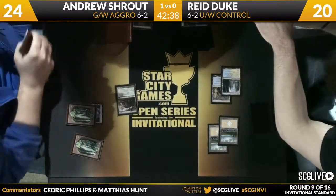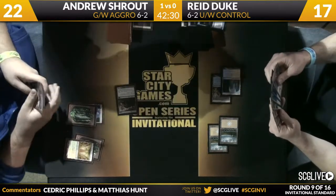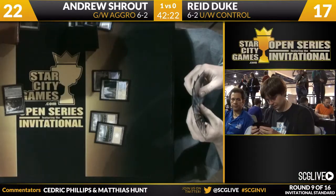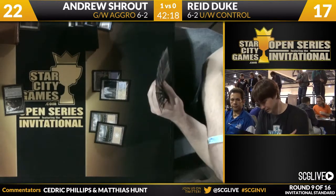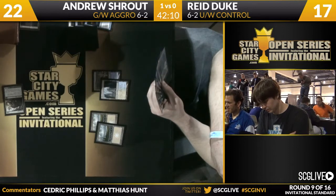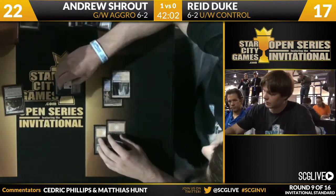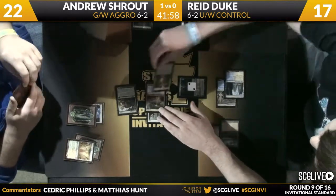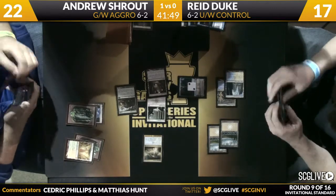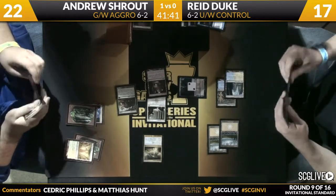It's going to get some points of damage in, and with Temple Garden coming in untapped, Shrout gets to play this game again — 'I've got a threat you can't answer efficiently, and now I can do everything end of turn and make you tap out on your own turn.' He shocks for his fourth land and passes the turn — I don't think there's really any confusion that he's going to be playing Advent of the Wyrm. We saw a lot of this at Pro Tour Dragon's Maze with Craig Wescoe, and here is a Jace going down immediately again, turning over a Blind Obedience, a Supreme Verdict, and a Mutavault.